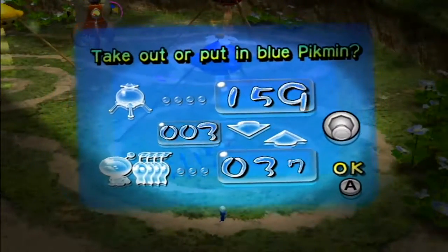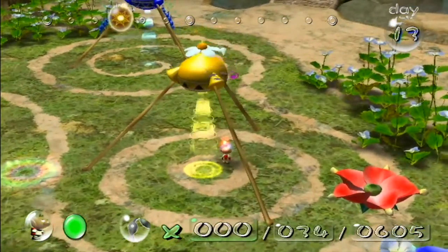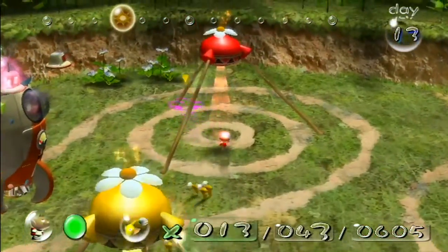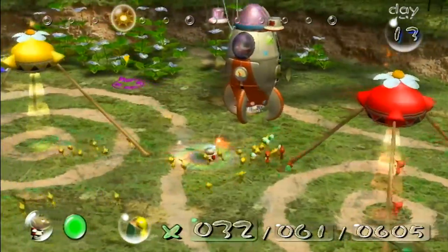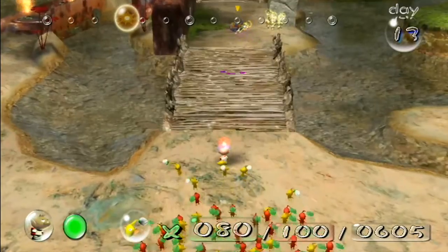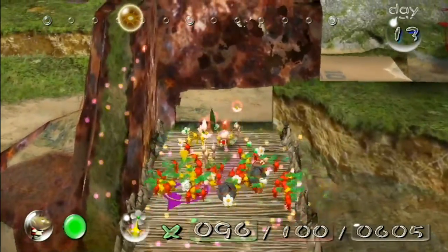Blues are more useful than yellows, but I think their main feature is less interesting overall. Yellows do have the feature of having bomb rocks — that's kind of cool. They don't use it much. I wish there were more enemies that you needed to use bomb rocks for or something. But in theory it's a cool idea. So I'm going to get 25 yellows out and the rest in reds, then we'll go towards the end. I think there is some nectar around the area, but I'm not going to worry too much about it.